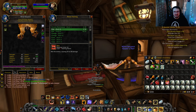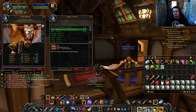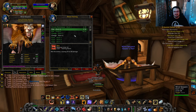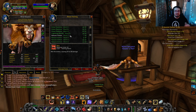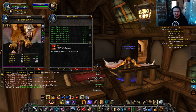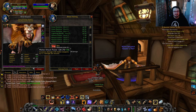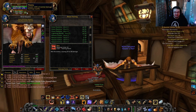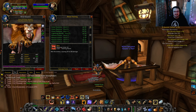First thing: you need to be level 10 to even tame a pet. Then once you are level 10, you learn this thing called Beast Training. Beast Training is how you put different abilities on your pet. Pets have training points, which are earned by both XP and by loyalty or happiness.